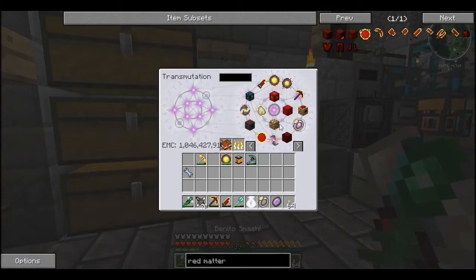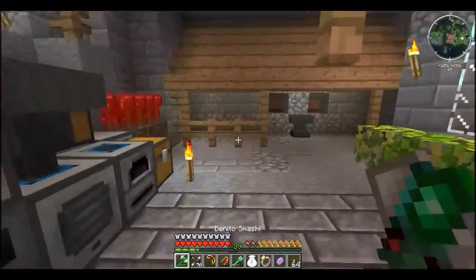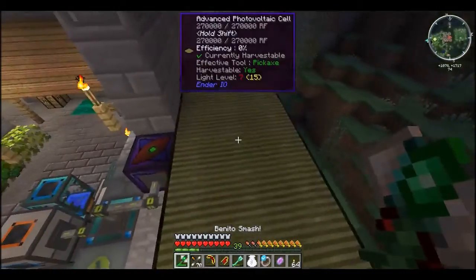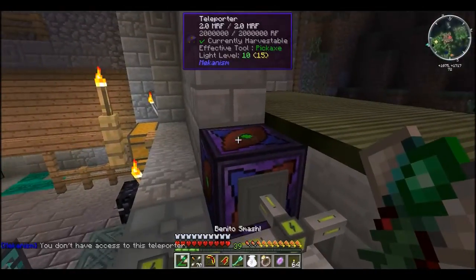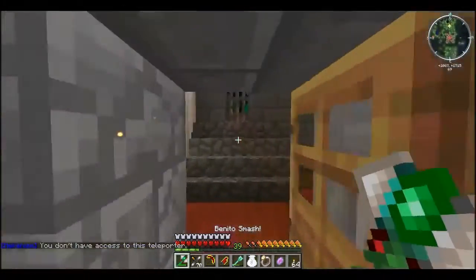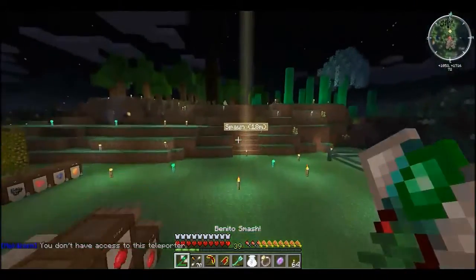I have been using Project E a lot, which you may be able to tell if you recognize some of the stuff — we'll go into that in a bit. We used to have windmills here. There's a teleporter but I don't have access to it, so I don't know where it goes. But yeah, this is the spawn castle where everyone sort of started out from.